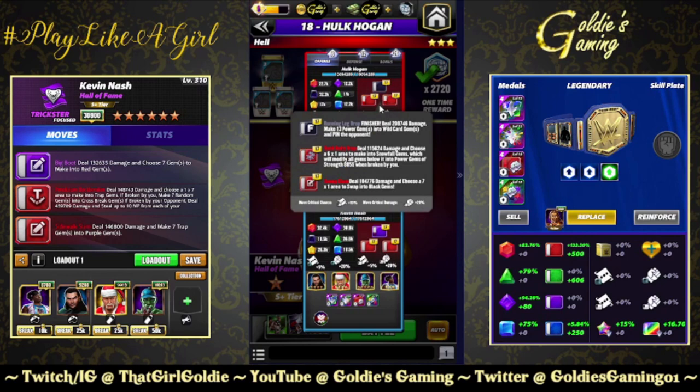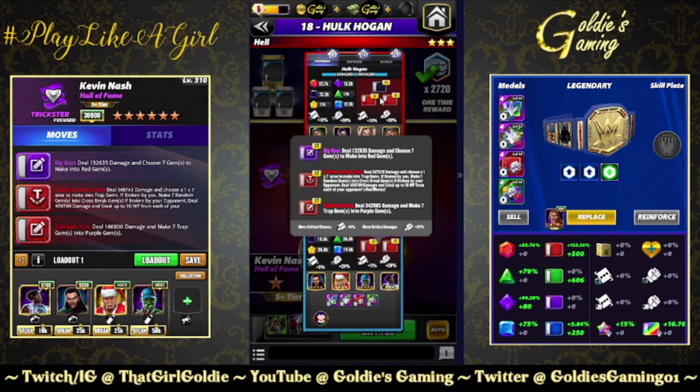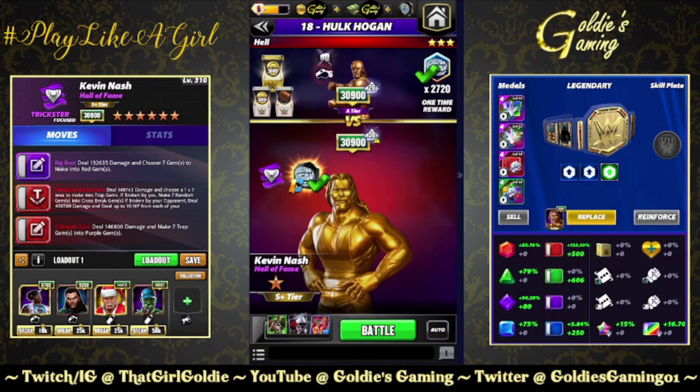For the belt, we're going full Fury. We have a red percent, no plate — don't feel it's all that necessary with this build. We're going to go against Hall of Fame Hogan. I'm going to do this build two ways: we're going to showcase the MP steal since he has red MP, and we're going to see if we can bait him into breaking a trap gem. I'm going to turn off the auto and let's go.